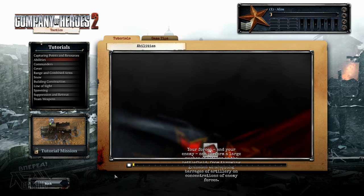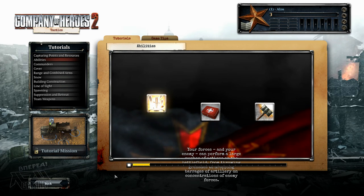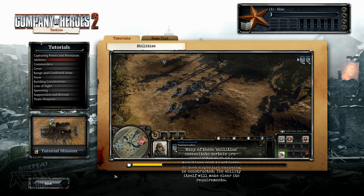Your forces and your enemy can perform a large number of actions on the battlefield, from throwing grenades to dropping barrages of artillery on concentrations of enemy forces. Many of these abilities necessitate certain prerequisites, such as a munitions cost to activate or that a specific building be constructed. The ability itself will make clear its requirements.